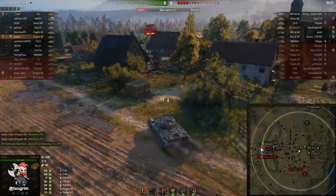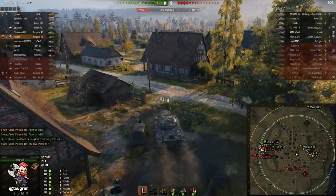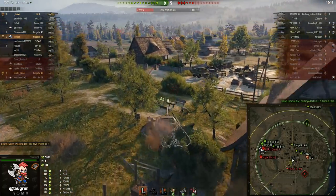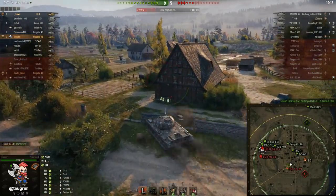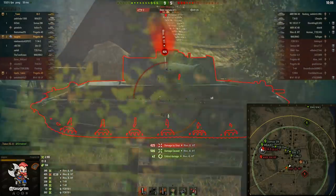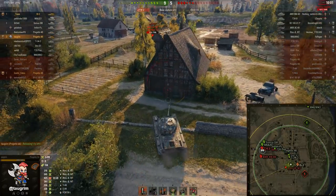I'm circling down toward this Rheinmetall Borsig. Because I've conserved my hit points wisely, even if he's packing the high-caliber 750 Alpha gun, I can survive a hit from him. Obviously I don't want to trade hit points foolishly, but even if he had the high-caliber gun — which it turns out he doesn't — I could trade him for an even amount of damage. We're just trying to get rid of this guy as fast as possible so we can push the flank and go reset the cap.